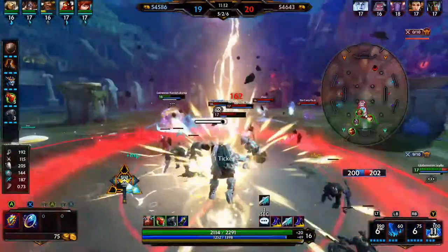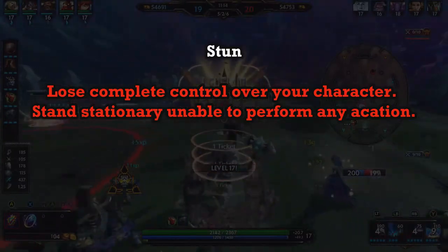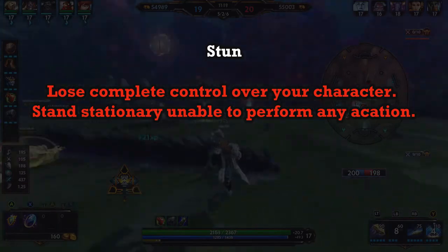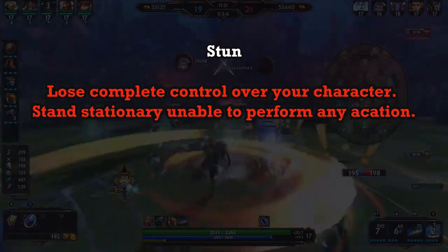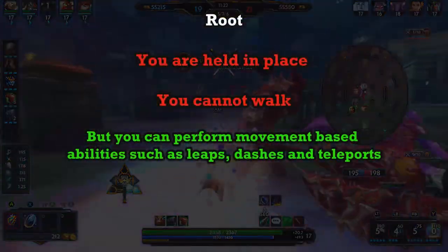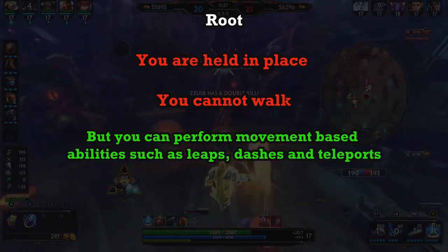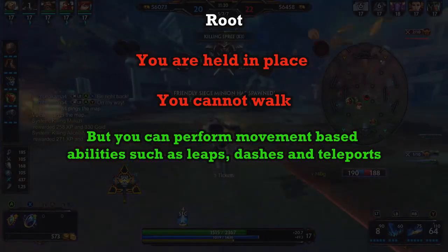Here is the full list of all CCs in Smite. Stun — the most powerful CC — leaves you completely helpless: you can't move, perform any abilities, or basic attack. Root holds your character in place; you cannot walk but you can perform movement-based abilities such as leaps, dashes, and teleports.